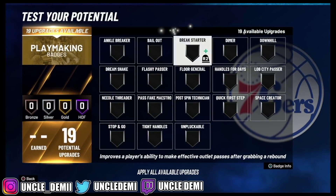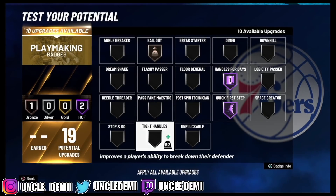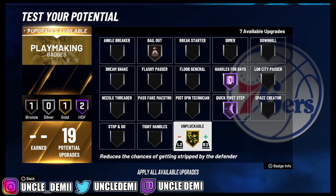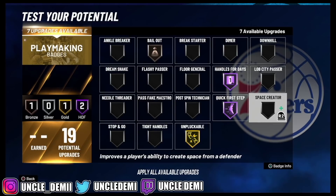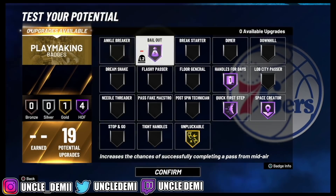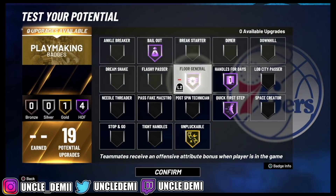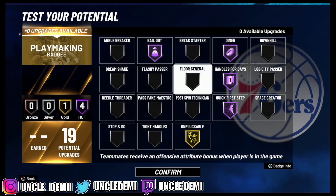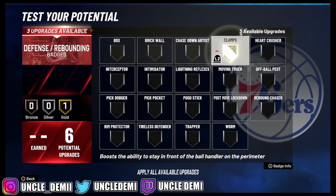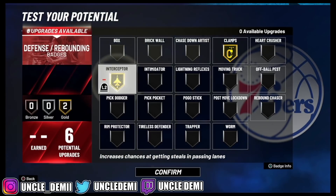From the playmaking, you are limited, but you do want to go quick first step Hall of Fame and handles for days. These are the most important. You do want to get bail out at least, and also unpluckable at least on gold. Space creator and ankle breaker are good to have for animations, but from a competitive standpoint there's really no advantage because you are going to be doing a lot of picks and pick and roll — you're not isoing. You don't necessarily need that. You are using picks, so you don't need the iso. It's also good to help out your teammate with a dimer or floor general, depending on your teammate. Defensively, we just want to go clamps and then intimidator. If you're a corner sitter, maybe take away the intimidator and go interceptor.